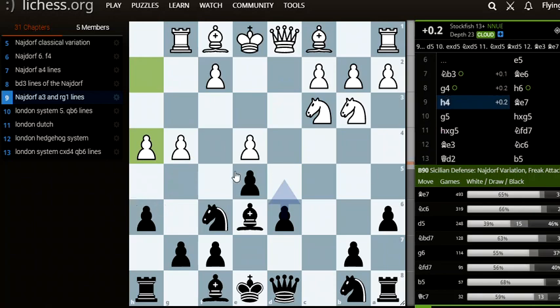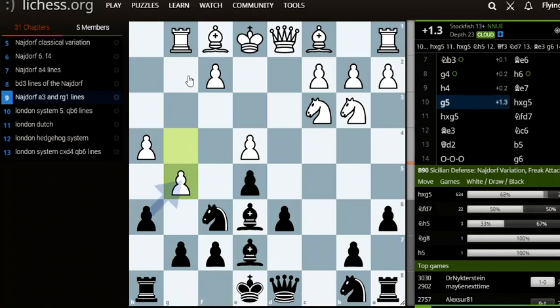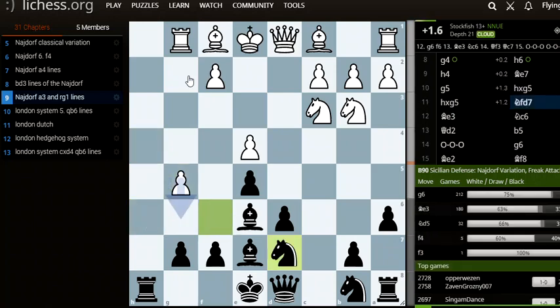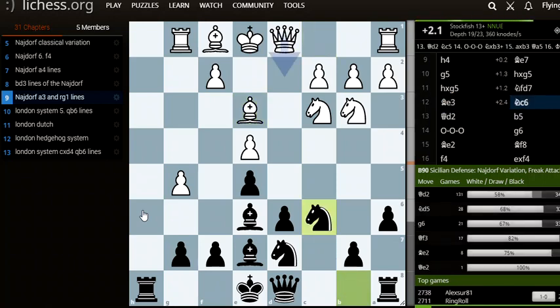H4, reinforcing g5. Bishop to e7, going for a take. White plays g5 anyway. Black takes, and now white takes, attacking the knight. Black plays knight to d7. And now bishop to e3, developing the bishop.